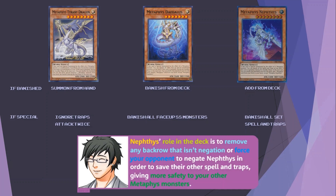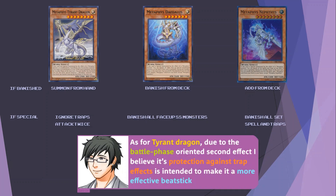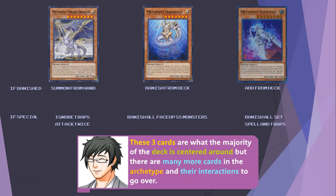Nephthys' role in the deck is to remove any back row that isn't negation, or force your opponent to negate Nephthys in order to save their other spell and traps, giving more safety to your other Metaphys monsters. This is particularly useful against cards that aren't chainable, like battle traps. As for Tyrant Dragon, due to the battle phase-oriented second effect, its protection against trap effects is intended to make it a more effective beat stick. These three cards are what the majority of the deck is centered around.